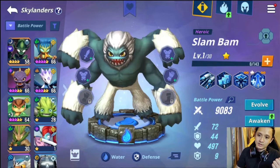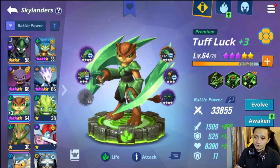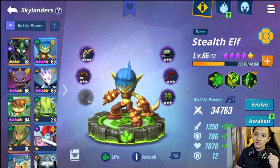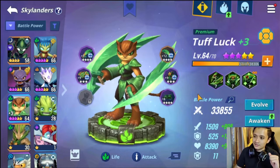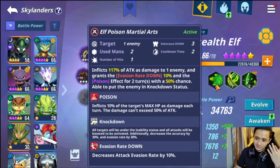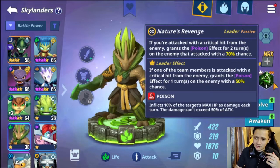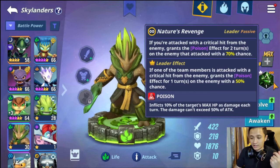For cheap units to look out for, I'm using Stealth Elf — a premium unit — and Tough Luck — a rare unit. I have lots of other units but I only use these because they're cheap and do very good damage. Stealth Elf deals Poison on her first skill, and Tough Luck deals Poison on his first skill as well. So if you put Stink Bomb together with them, everyone is inflicting Poison. You can also use Ambush, because his leader skill grants Poison when he lands a Critical Hit — very nice.